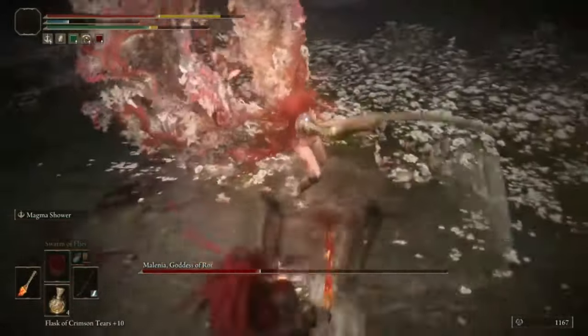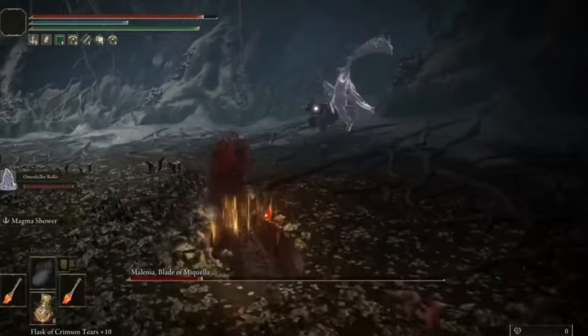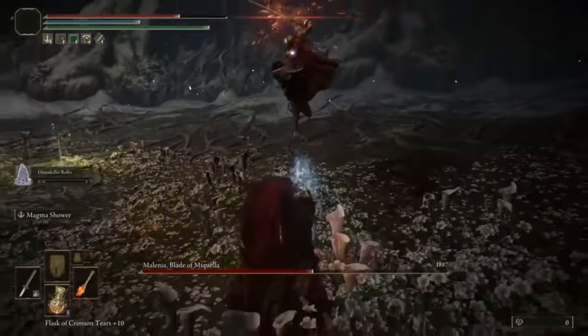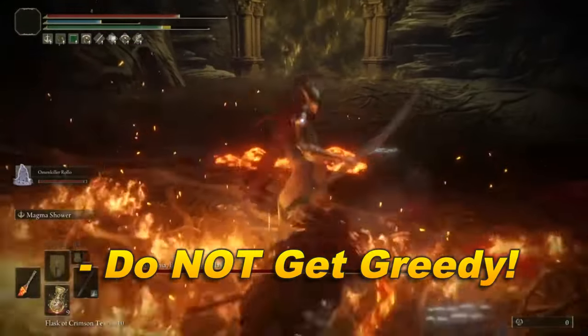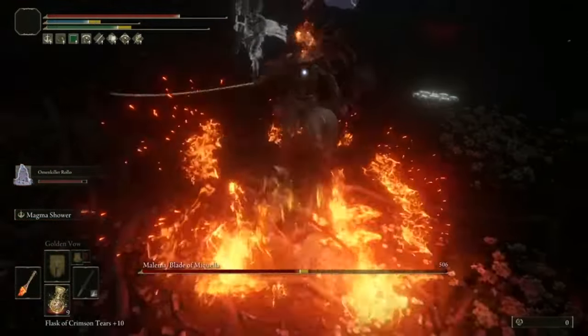Once you're in the fight, you'll start to realize some attacks make her hand turn golden and shine for a moment — these are critical attacks. They hit hard, but they're easy to dodge, and they're perfect to punish. You can be aggressive in this fight, but just don't get greedy. Be patient with the right time to strike — that's what this fight is all about.